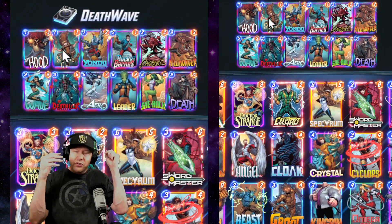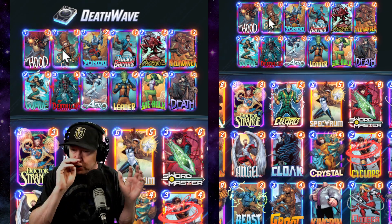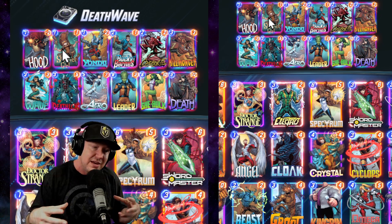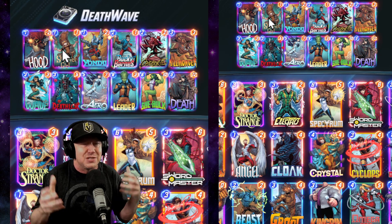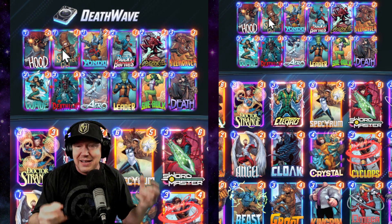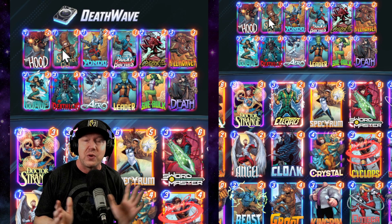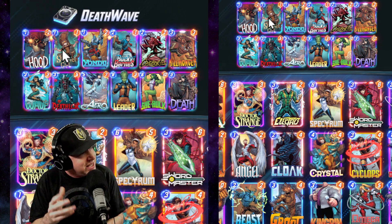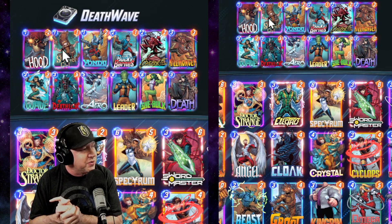I want to explain the logic I have about featured locations. I want to play decks that can win even if the featured location doesn't show up. Rather than building a deck around the featured location, use a deck that works well with or without it. This next deck is Death Wave — some people call it Surfer Girl, some call it Bay Arrow. It's a very well-known deck.